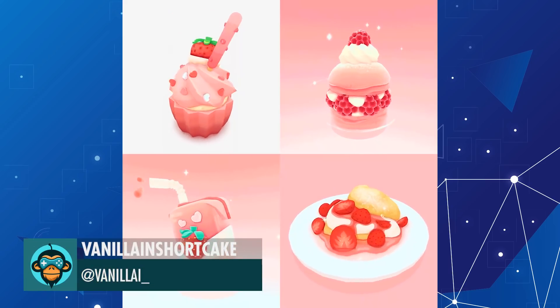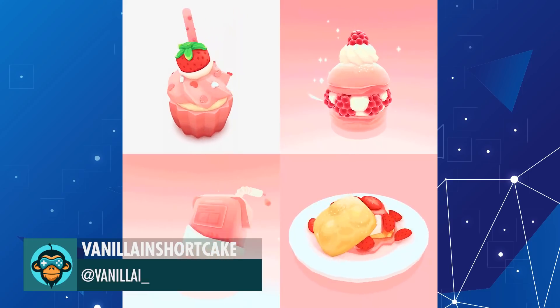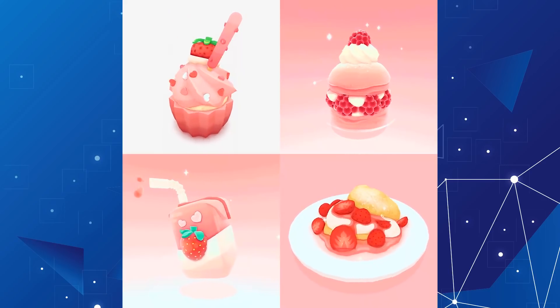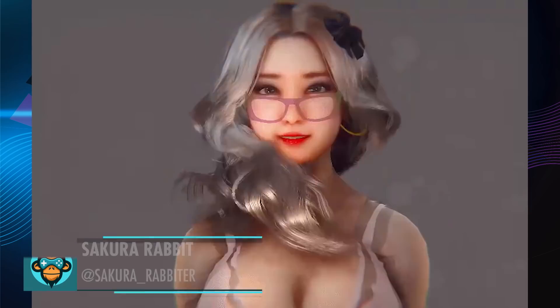Vanillian just adores pink. Paragraph Shader by Sakura Rabbit.